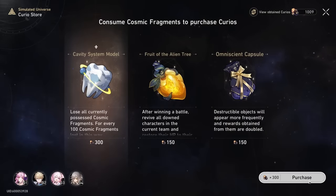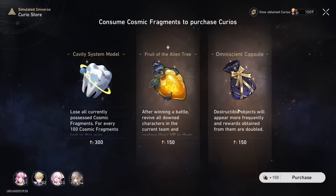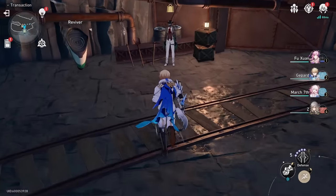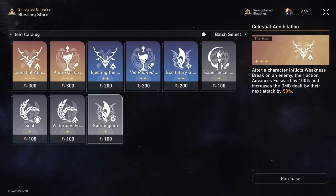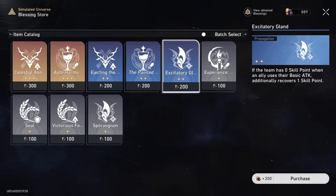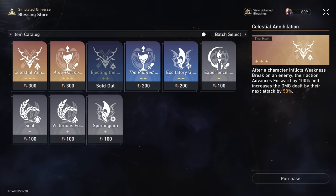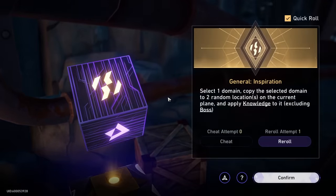Now we could essentially just buy out the shop and it will still be net positive. Wait — do not buy the Cavity Model System, you're gonna go bankrupt and lose all your fragments right away. I would advise to not do it. I'm going to buy the fruits and also the omniscient capsule — that should be good enough. We are still at 888 which is positive. I'm gonna start buying blessings now too. Once we have the Genius's Gossip curio we can buy our priority blessings — in this case preservation blessings. Make sure you have at least 200 fragments so that when you enter the next shop you can still buy a couple more blessings.